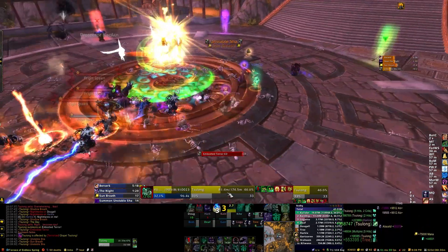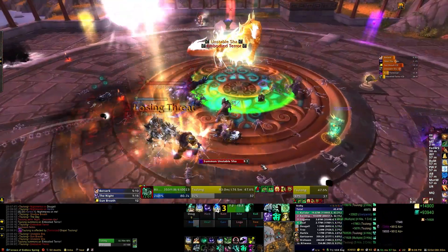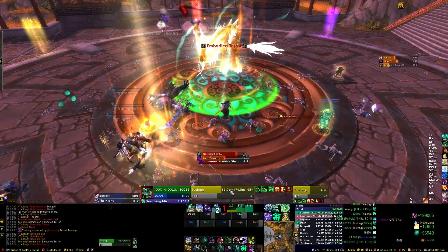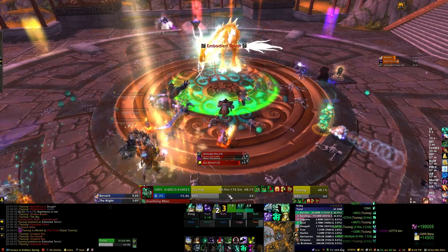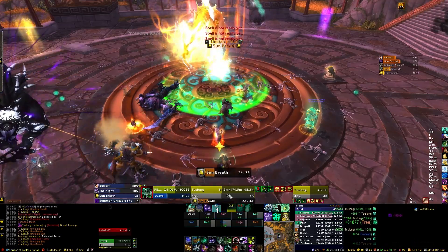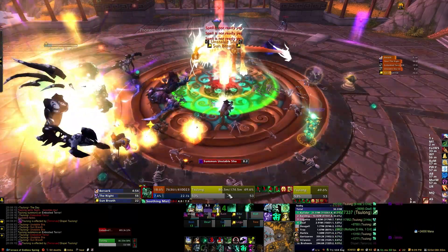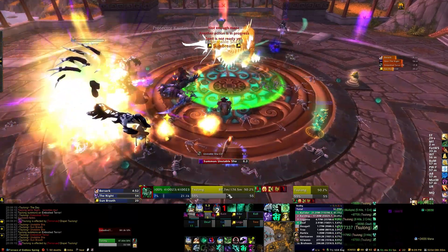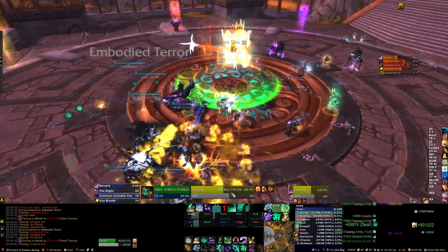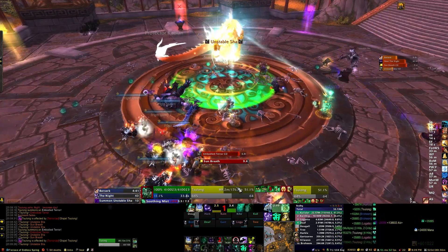All you can really do to prevent Fright is use AoE silence effects like Solar Beam from druids, or stun them. We tend to use AoE stuns when they're bunched up, and Solar Beam will silence them. Anything like that you can do to prevent them from casting is useful — you're basically trying to buy yourself time until Sun Breath can clear them out. If you can't wait for Sun Breath, you can have DPS AoE them down, but generally DPS should be focused on either killing an incoming Embodied Terror or the other add type, the Unstable Sha.